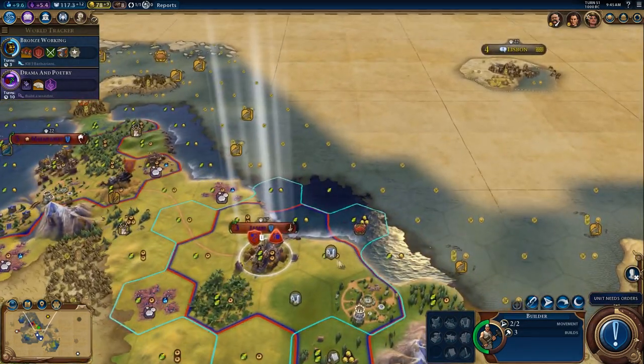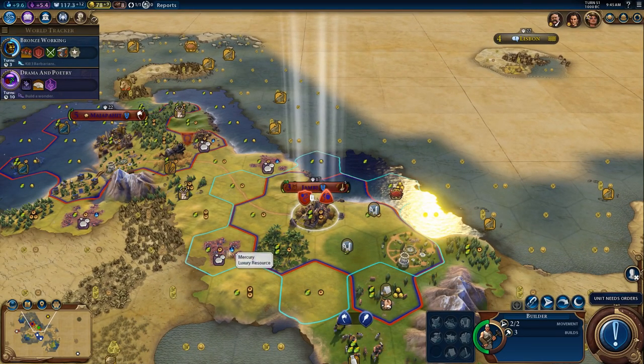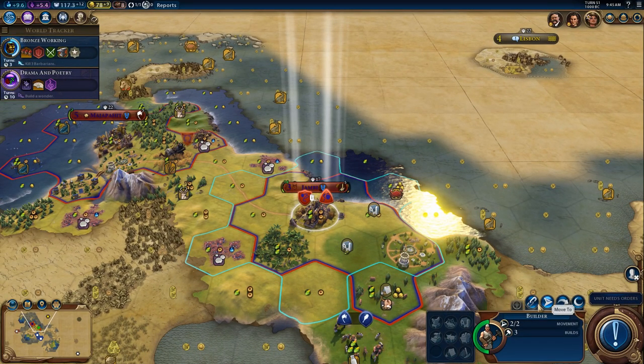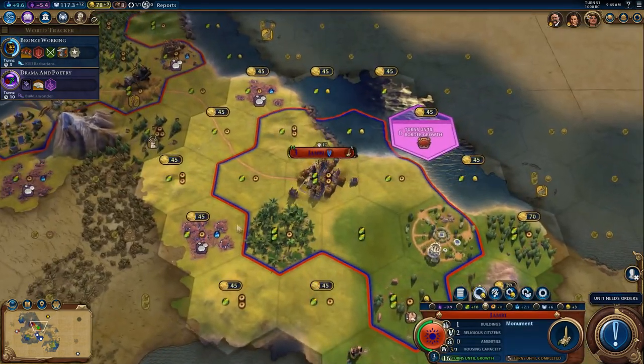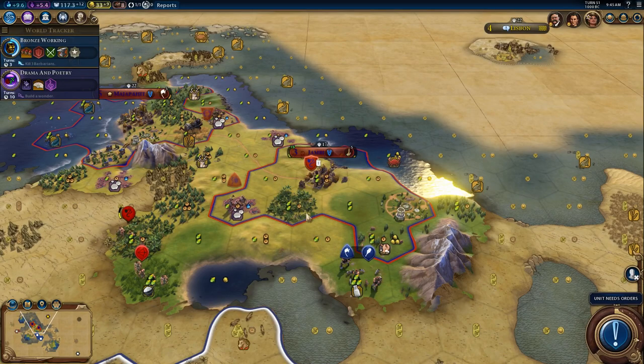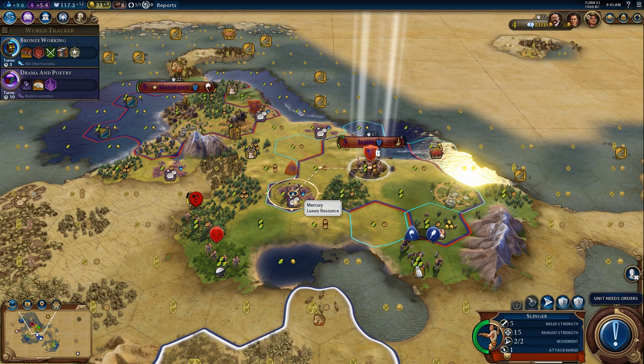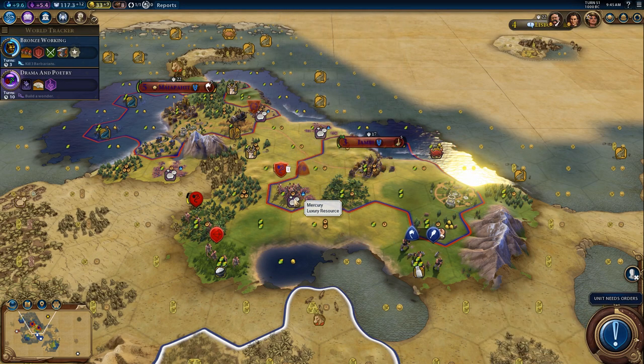Then we have this builder here and several options with the builder. We can go ahead and go for the mercury, which I'm tempted to do — actually I think I will do. I'm going to buy this tile and send the builder straight out to the mercury because they're not going to be able to build it this turn. But oh crap — hello. So that builder actually might get captured unless we do this, which could put the slinger at risk, but we're going to do it anyway.